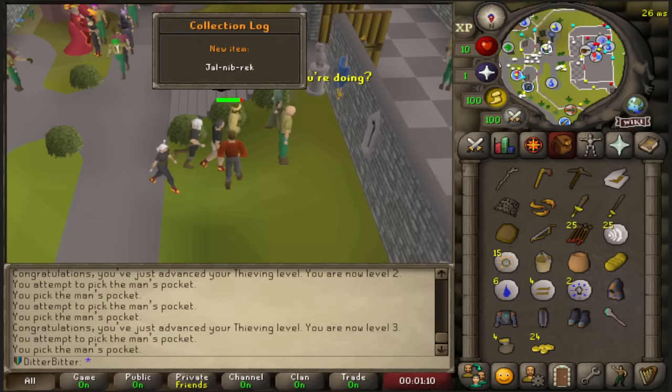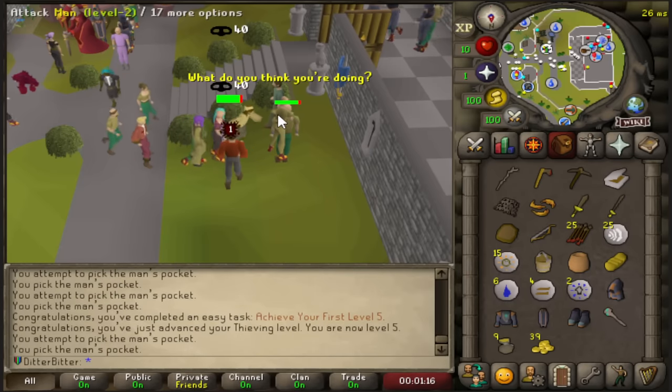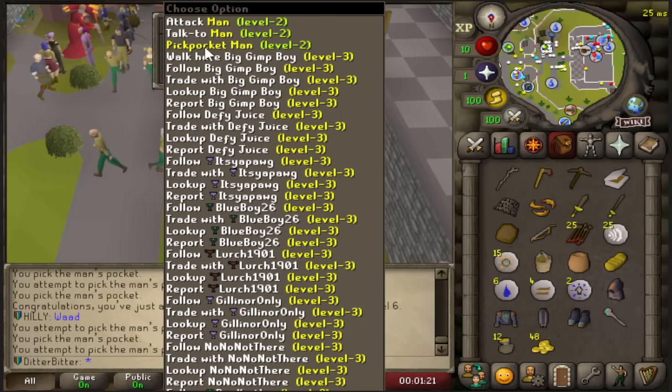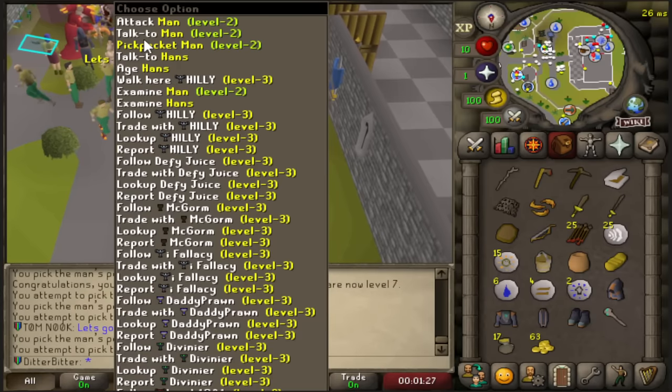Now I can unlock 3 more regions as I complete more tasks and 8 different tiers of relics as I get more points. The Tier 8 relic is at 24,000 points so that's definitely going to take a couple of days to get to, but we can definitely get a couple of tiers in as well as complete enough tasks to unlock my chosen regions. So let's get started and run through some quick tasks.